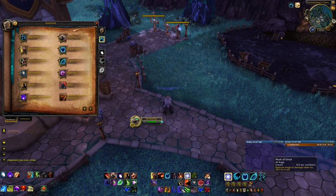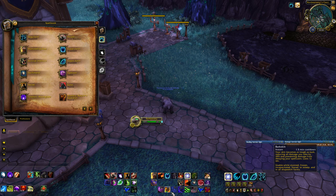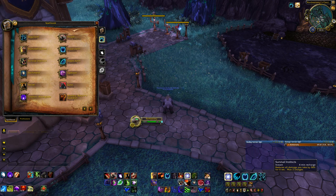Mark of Ursol is your magic damage active mitigation — it reduces magical damage taken by 30%. So Iron Fur handles physical damage and Mark of Ursol handles magic damage. Barkskin is now a one-and-a-half-minute cooldown that reduces damage taken by 20%, and can be used while stunned, frozen, incapacitated, feared, or asleep — it's a nice mini cooldown. Survival Instincts is now a 4-minute recharge on a 2-charge system, reducing damage taken by 50% — a much longer cooldown than it used to be.